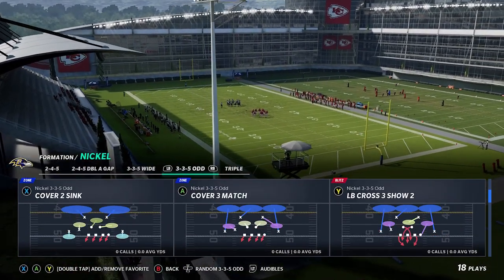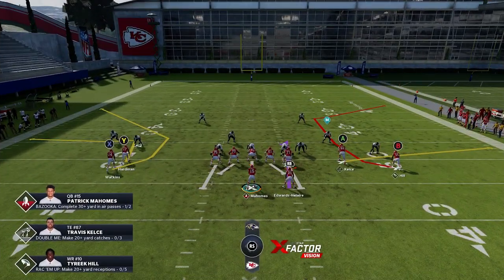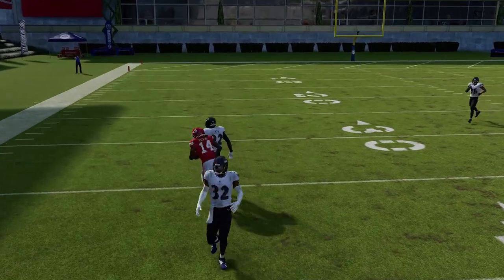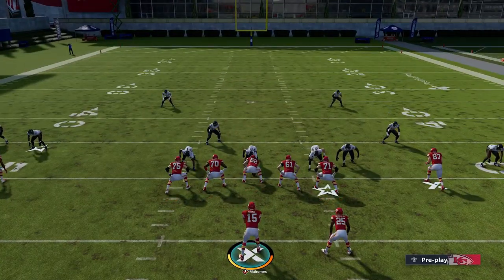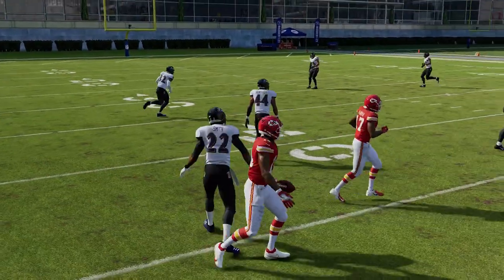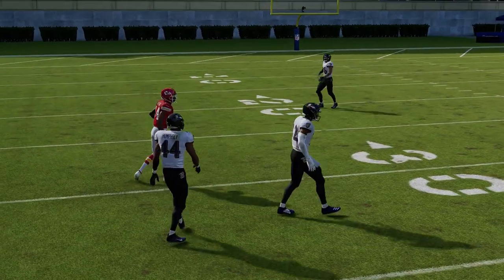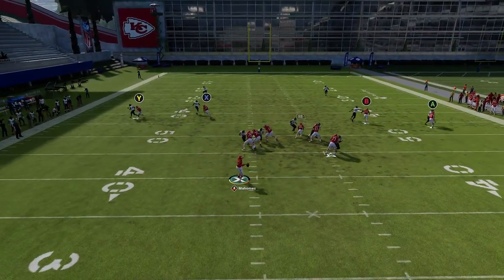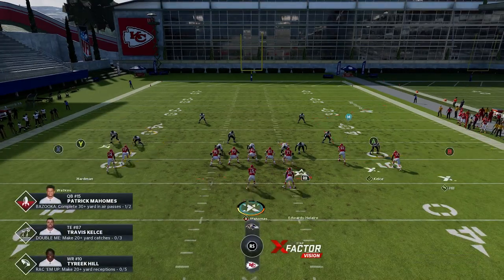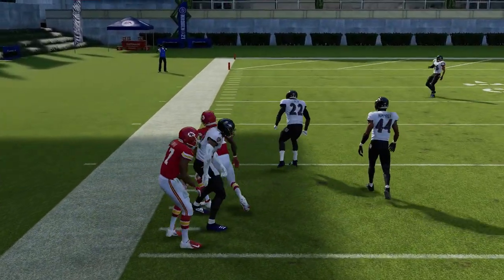One of the better man coverage plays in this formation is the Corner Strike — it's pretty unguardable against any man coverage. All you have to do is low pass, which is holding the left trigger while throwing, and bullet pass away from the covering corner. If you make that throw on timing there's nothing the DB can do. I think it's a programming issue — you don't even have to throw it on perfect timing, just low pass and bullet it away and it's wide open every single time.